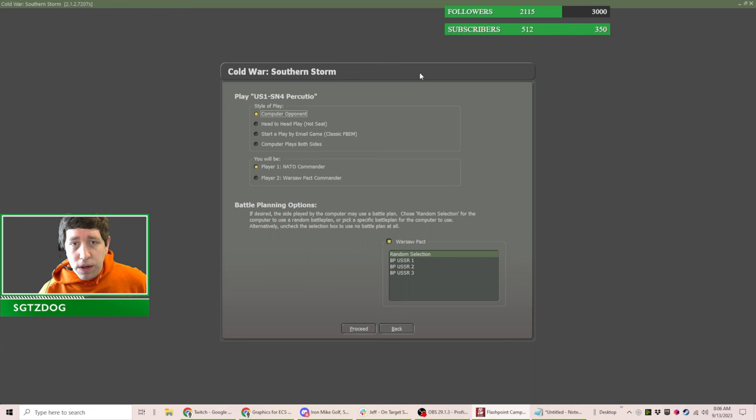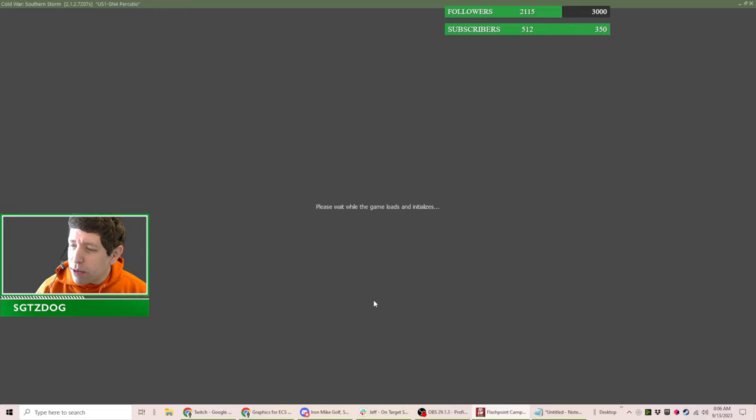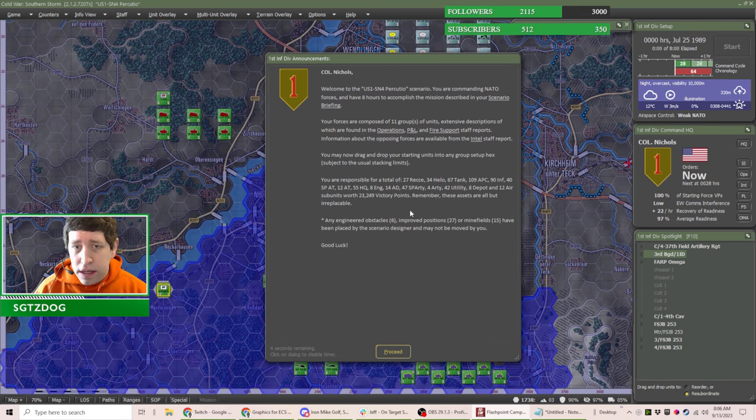Yes, that's correct. For those that have been tuning into the developer streams, this is the scenario after the one I'm currently on. I'm going to leave this on Grognard difficulty, because obviously if you can see all the enemy units there's not as much need for scouts and recon. Jeff, we still use the spotting values on the individual unit scale for what you can spot for the enemy, right?